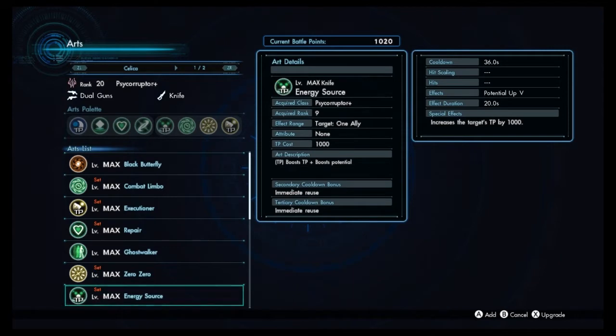Energy Source is probably one of Celica's best buffing arts. It grants Potential Up 5, and if you refresh it onto yourself while you already have Potential Up 5, you have a chance of getting Potential Up 6, which grants you a 100% potential boost. That's really good because one of Celica's best damaging arts is Executioner — more on that in a minute.